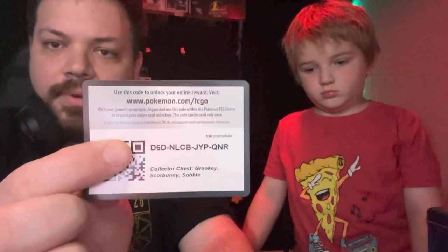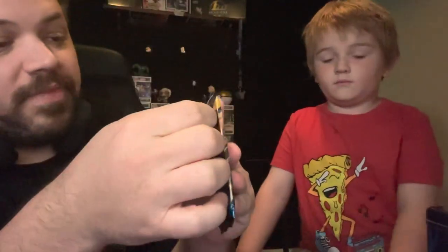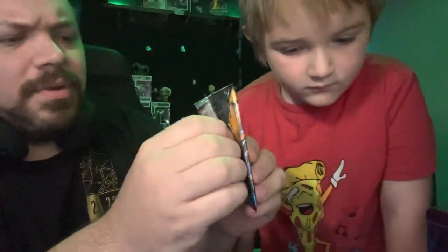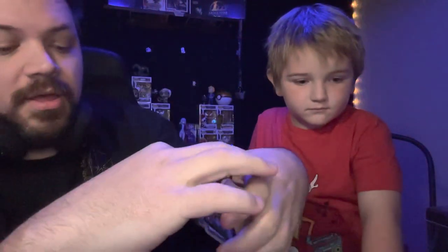Indy code card. All right, let's do Sun and Moon. This is the oldest of the packs — kind of weird, the Sun and Moon Base pack. They didn't do any Cosmic Eclipse or any of the packs that came from the end of the Sun and Moon set.